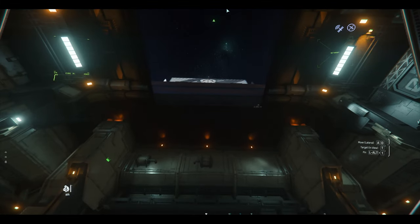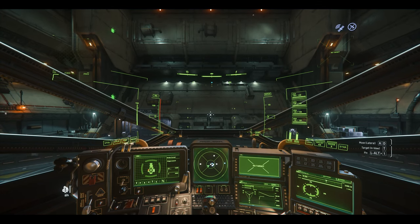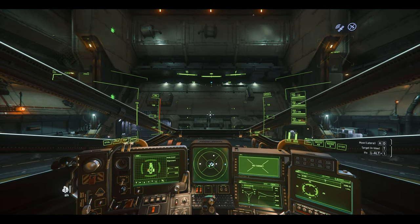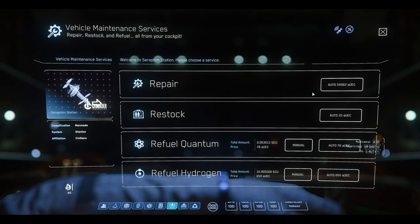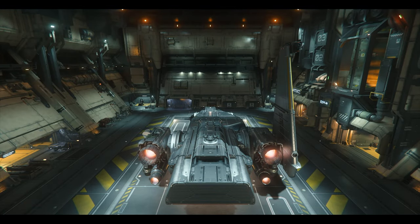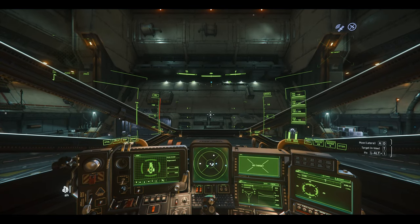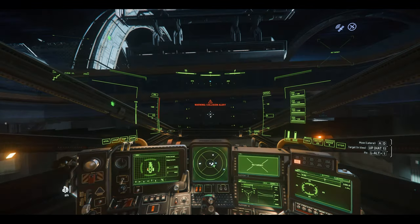Let's see if those bay doors are open. Okay, cool — here goes nothing, folks. I don't have enough money, so we're just going to play it by ear. I'm just checking to see if my thrusters are down. Hopefully it's not too bad — trying to fly this thing with one wing.